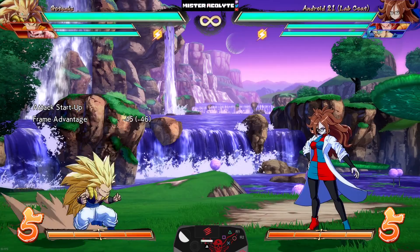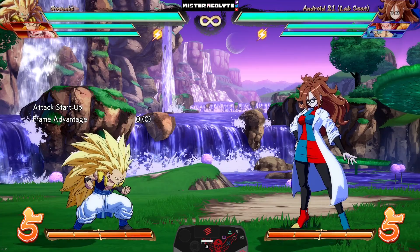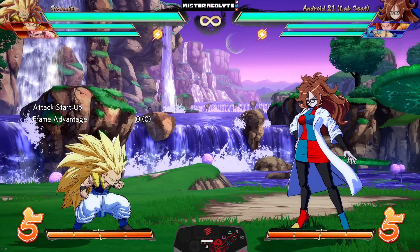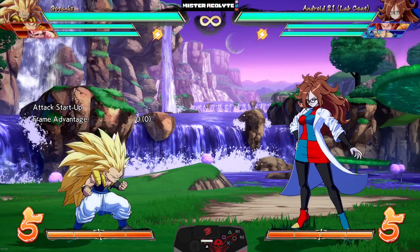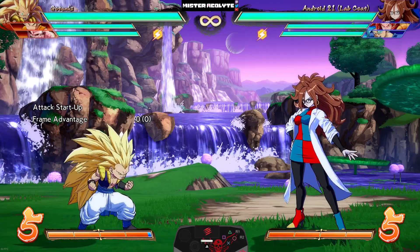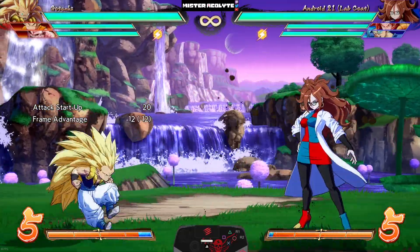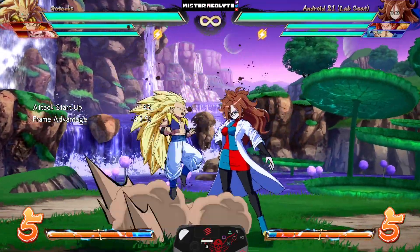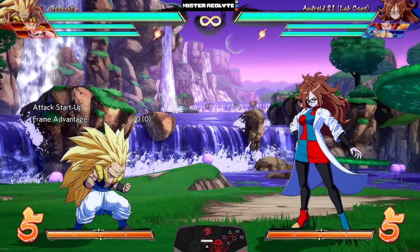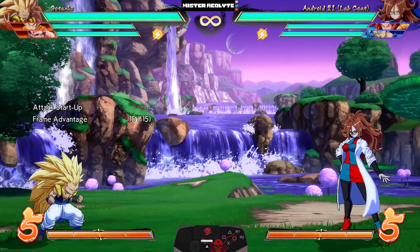The next change is one of the funniest in the entire patch — it looks like a fan mod but I assure you it's real. He can now cancel his JS into JS. His next change is super unique to this game: if you press up during the startup of his beam, he will now jump and do a high beam instead of the ground beam. You can basically tiger knee his beam without having to actually tiger knee it.